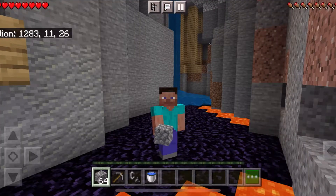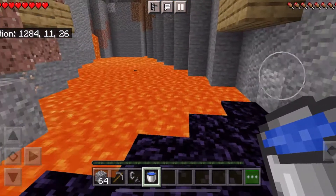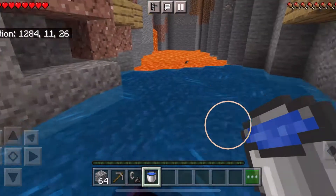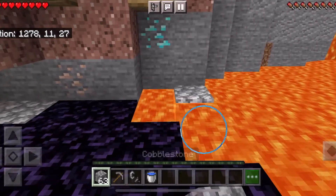All we need to build the nether portal is cobblestone, a pickaxe, flint and steel, and a water bucket. First we are going to create a flat edge that must be at least four blocks wide. This will allow us to build our nether portal.